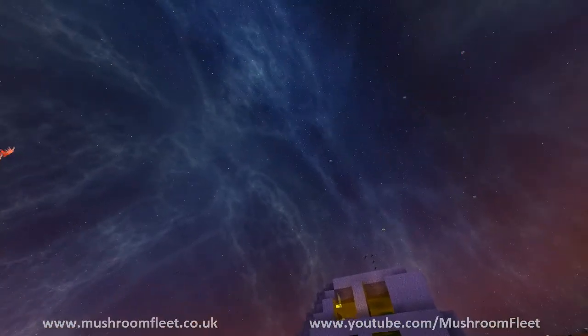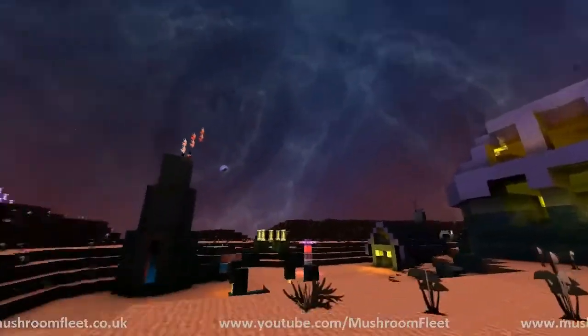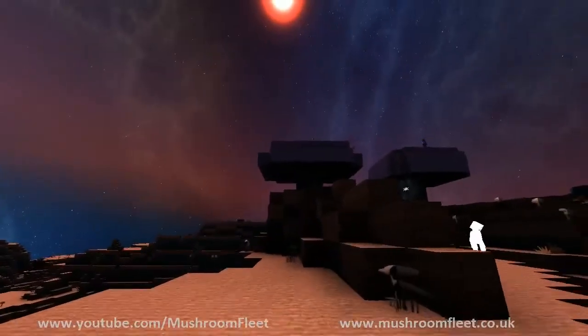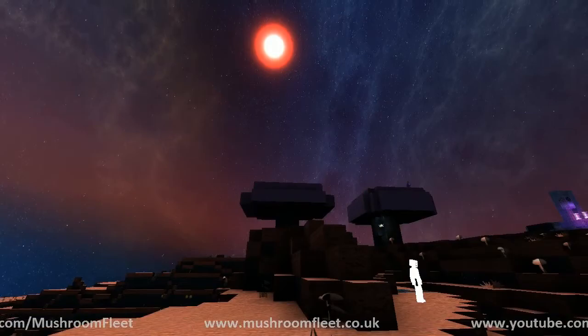We're up here somewhere — they're up in space somewhere. Cal, where are we actually going? Oh, that's awesome. Well, once we're in space, the trick is to find some asteroids.